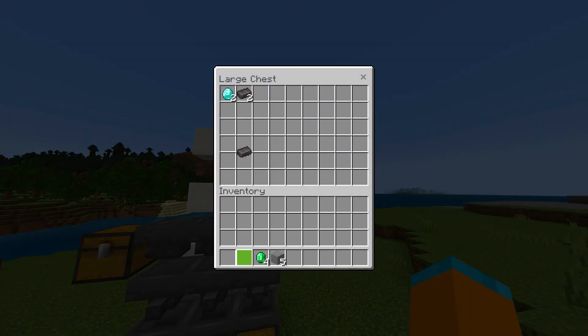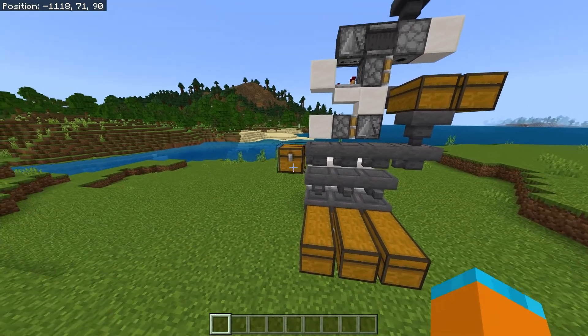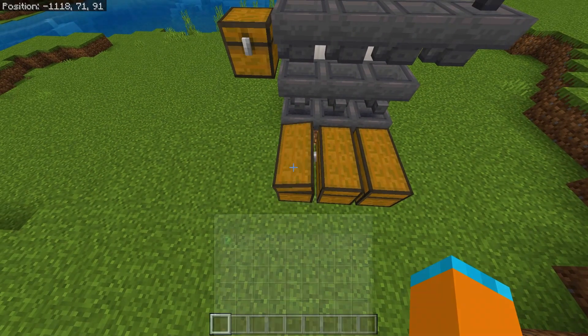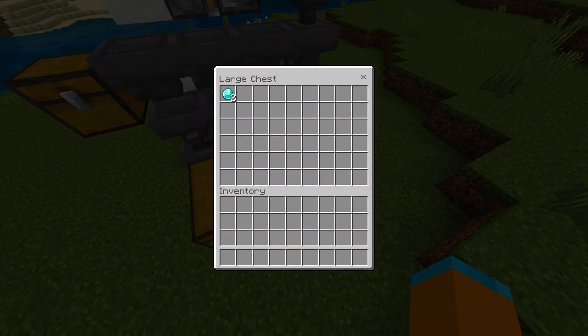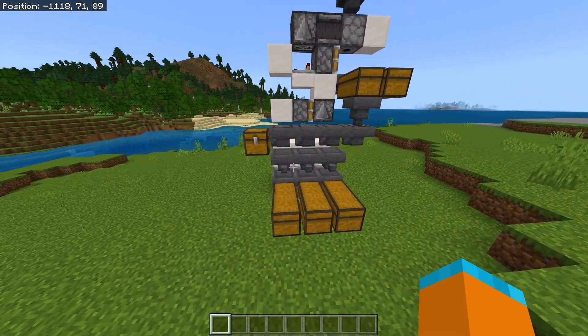As you can see, if I put these items into this chest they all get funnelled through these hoppers. The stones should end up in this chest — as it has — and then emeralds in this chest, netherite in this chest, and diamonds in this chest, as they've all been sorted through this item sorter, so now it is working.